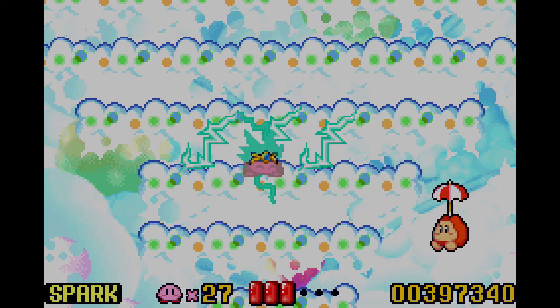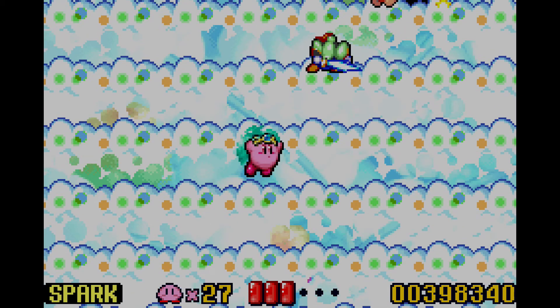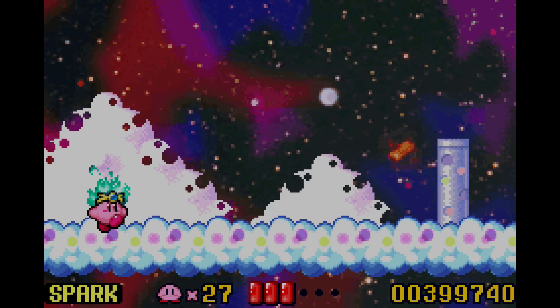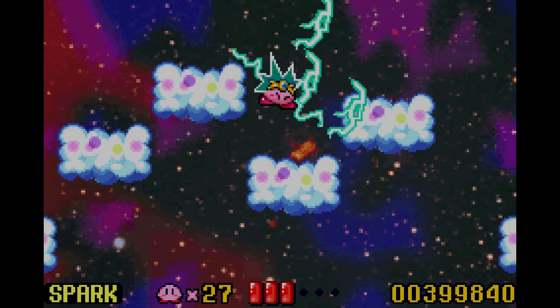There is a secret switch in this level. I'm just going to be careful because I don't exactly want to lose my ability. This level looks dope as heck. Oh, that's a UFO — UFO's pretty cool.